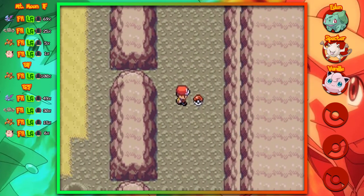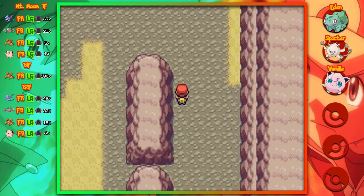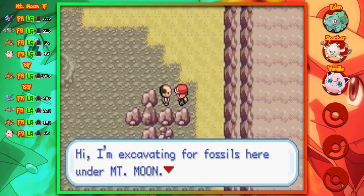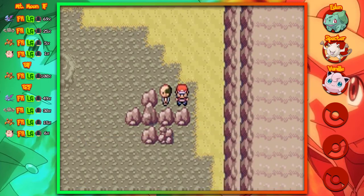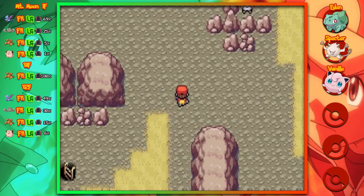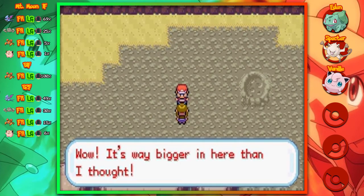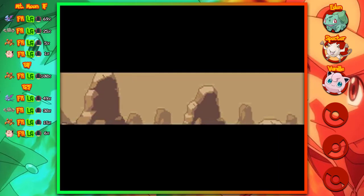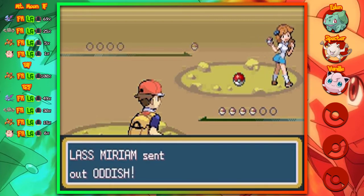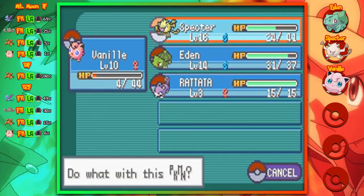There are a lot of items on the first floor of Mount Moon, and the good news is there are no hidden items on the first floor, so you can just run around freely. For the love of god, please buy Repels. I was really short on funds by the time I caught all the encounters, because Paras, Geodude, and even Zubat all bust out of the ball once or twice. That made me backtrack all the way to Pewter Mart to spend all my remaining funds on Pokeballs, and none of the items found in Mount Moon are Pokeballs, so it's really unfortunate.